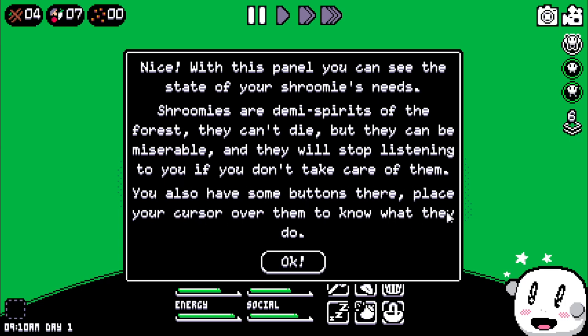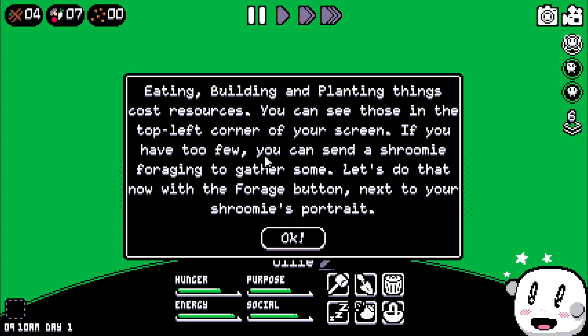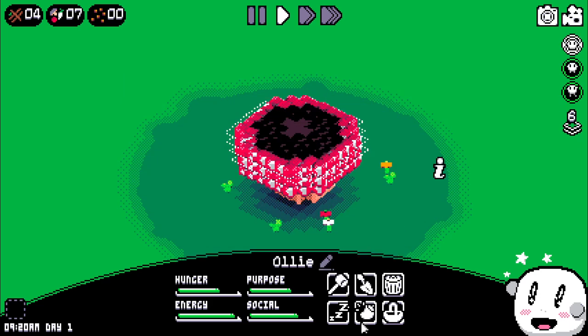You also have some buttons here. Place your cursor over them to know what they do. Eating, building, and planting things cost resources. You can see those in the top left corner of your screen. If you have too few, you can send a shroomie foraging to gather some. Let's do that now with our forage button next to the shroomie's portrait.